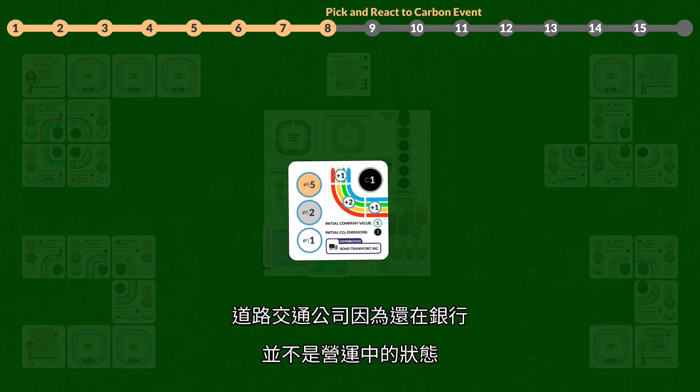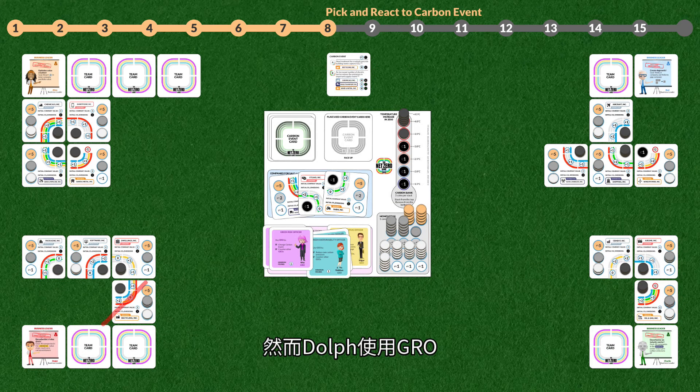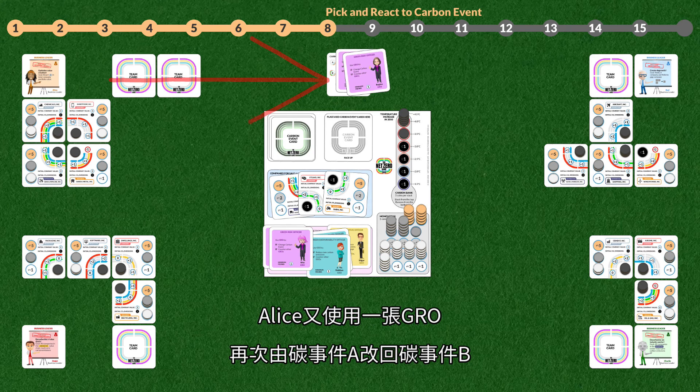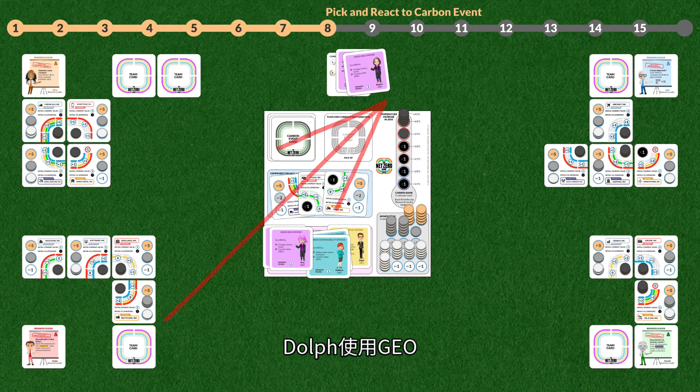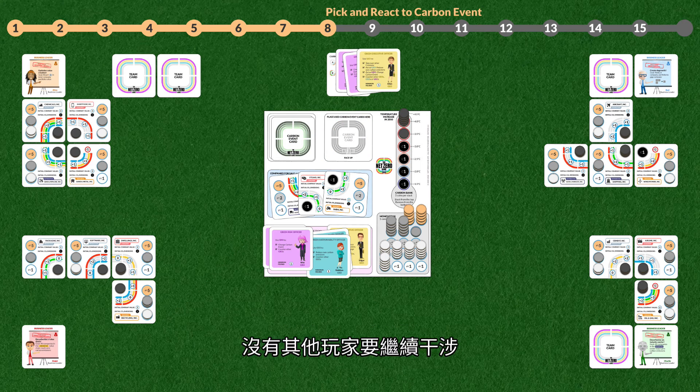Road Transport is owned by the bank, not operational, and therefore not affected by the carbon event. Alice chooses option B. Dolph counters by playing a GRO and changes the chosen carbon event to option A. Alice then counters with a GRO and changes back to option B. Dolph then plays a GEO acting as a GRO and changes back to option A. No other business leaders intervene, and option A is chosen.